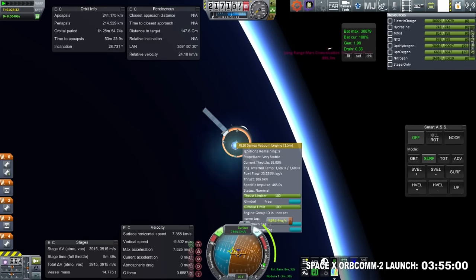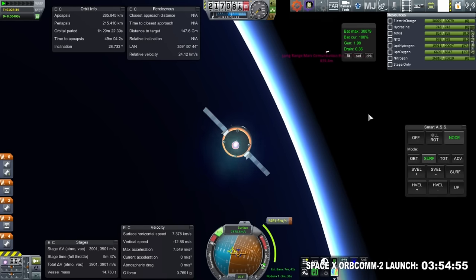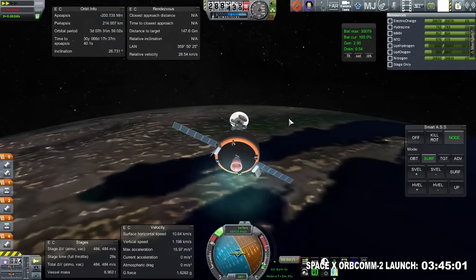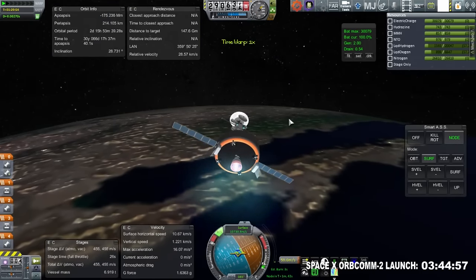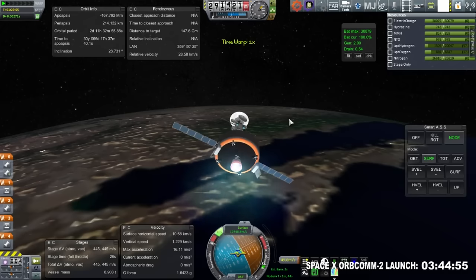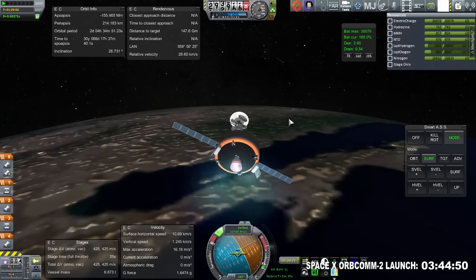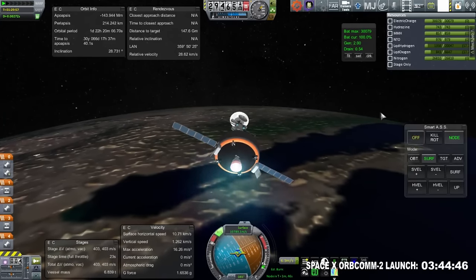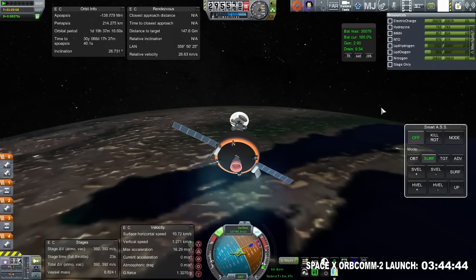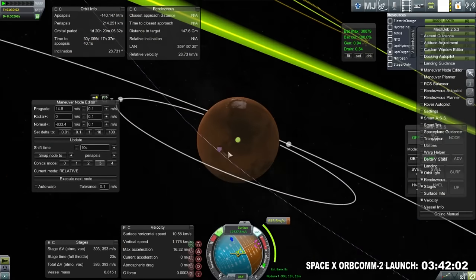We have ignition of the RL10 stage. You can see I put solar panels on the RL10 stage because of our nervousness about the RTGs not producing as much power as we thought they should — we talked about this in stream. Six RTGs should be more than enough to power a communication relay satellite like this, but apparently it was rather close, so that's why I put the solar panels there.